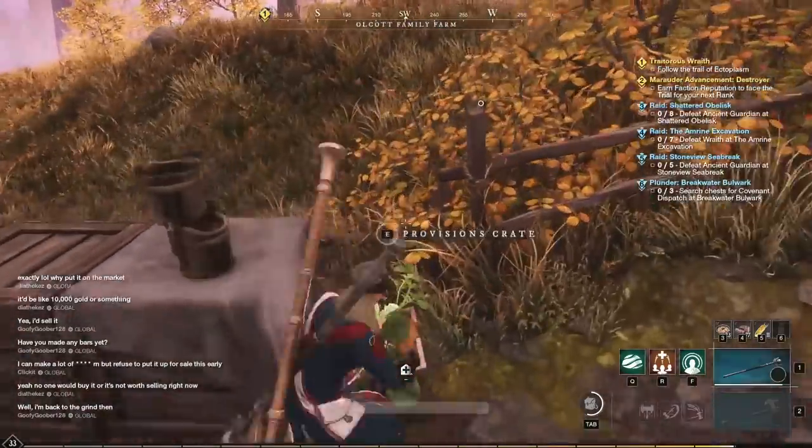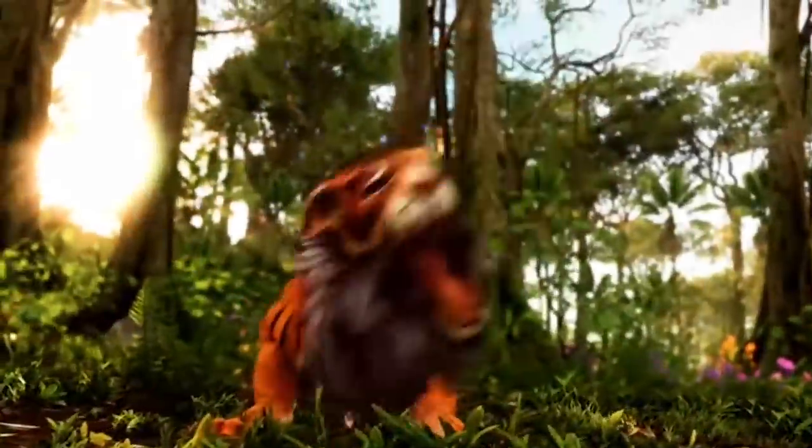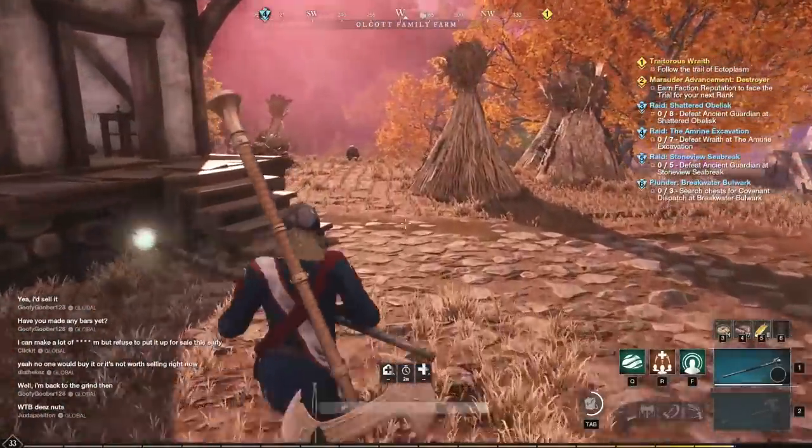New World isn't that different from the real world — minus the walking dead zombies, ghosts, rock bears, wooden wolves, etc. Because when it comes to making money, it all comes down to supply and demand.